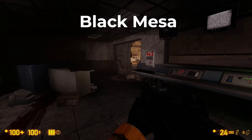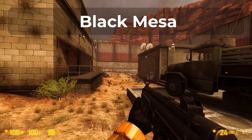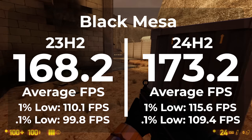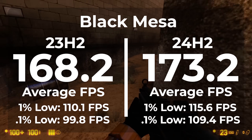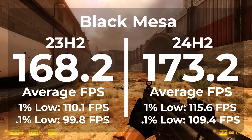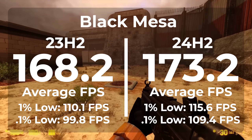The first game we're looking at today is Black Mesa, a remake of Half-Life 1 on the Half-Life 2 engine. This will help us look at how older games will play on 24H2. On the AM4 running 23H2, we got an average FPS of 168.2. When switching over to 24H2, we got an average FPS of 173.2 — a 2.9% increase in performance. Our 1% low in 23H2 was 110.1, and on 24H2 our 1% low was 115.6, which is a 4.9% improvement in frame timings.